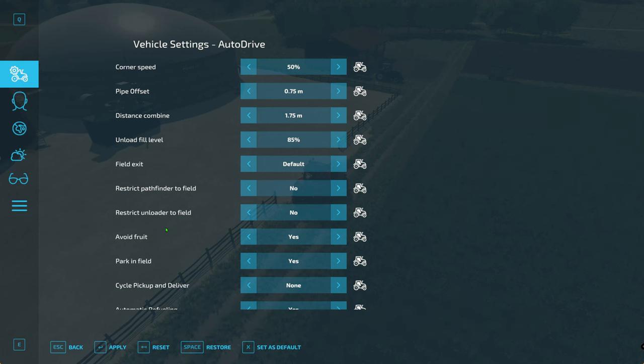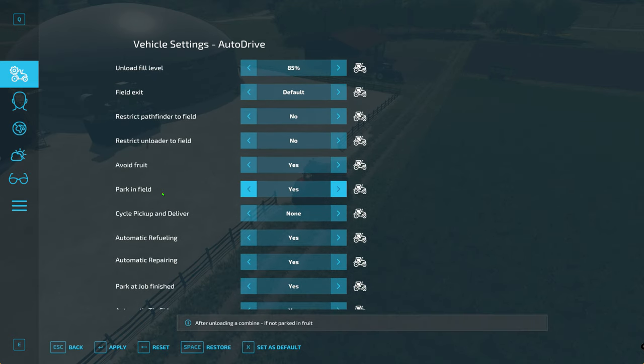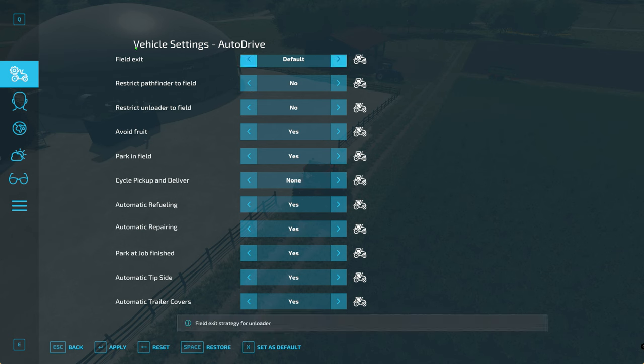I'll also point out that if you do want to use parking straight after some of the modes, you can. If you go to vehicle settings and scroll down a little bit, you'll see 'park at job finished'. Turn this to yes instead of no. Then what it will do — and it's only available in the pickup and deliver and deliver modes — is at the end of those jobs it will go and park in its spot. If you don't want it to and you want to carry on, then just leave that set to no.